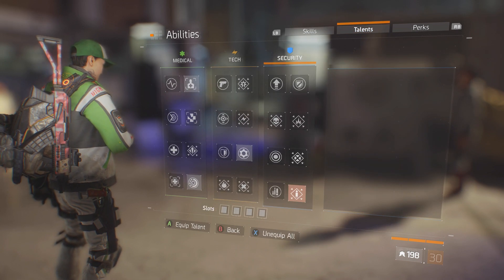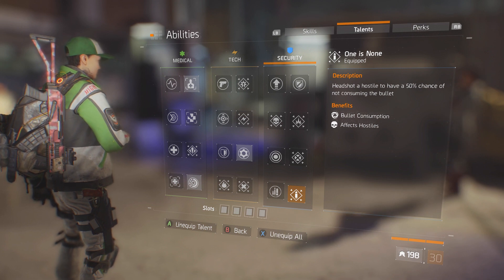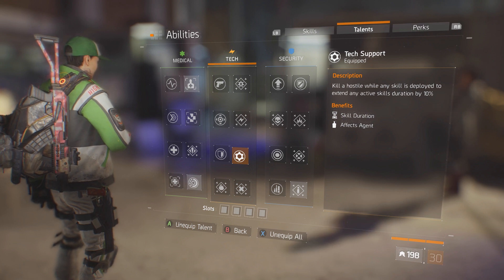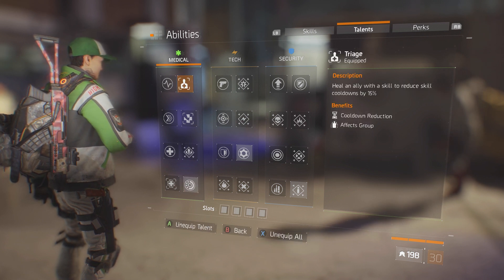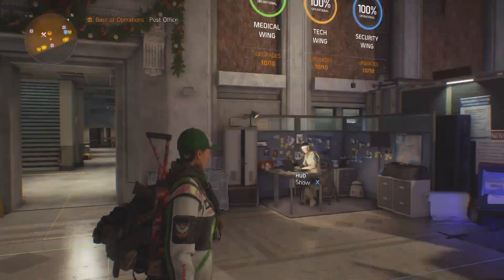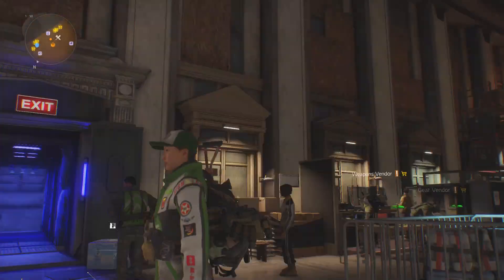I'm using health, first aid, and the sticky. I'm also using the One is None perk — I got this idea from Pornstar, I'll put a link to his channel in the description. I also have reduced skill cooldowns because I have a really low skill power, and when I'm at low health I'll also get a faster cooldown on my skills.